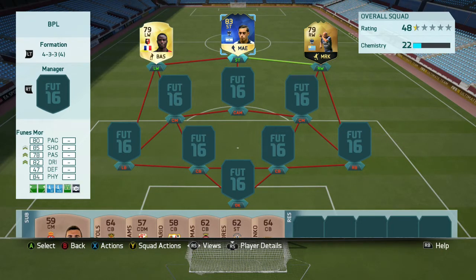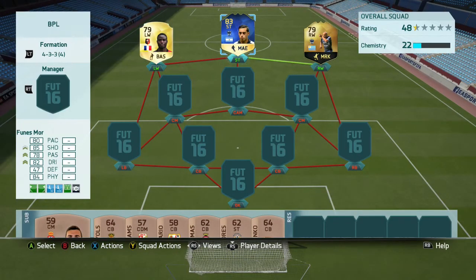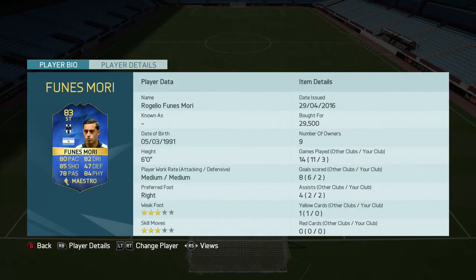Funes Mori doesn't have that much pace, but in-game he's got 99 heading. So we've got two fast wingers to bomb up the pitch — Ntep's work rate is high/medium as well, so he's going to be up the pitch a lot. You can just whip it into Funes Mori and he will get his head on every single chance, and nine times out of ten he'll put it in the back of the net. We actually got two goals out of three games with Funes Mori.